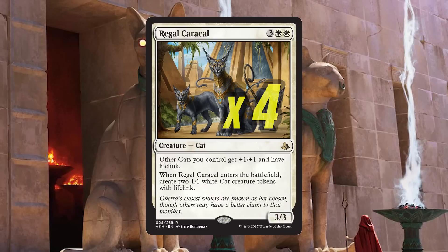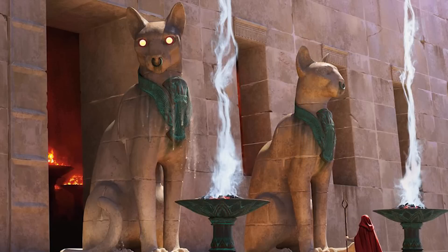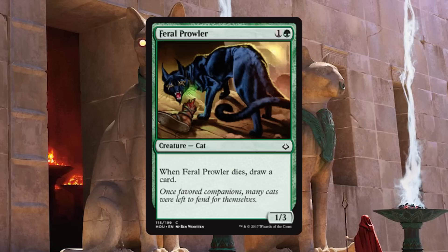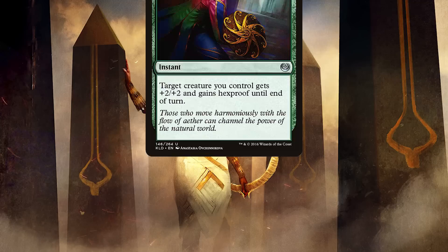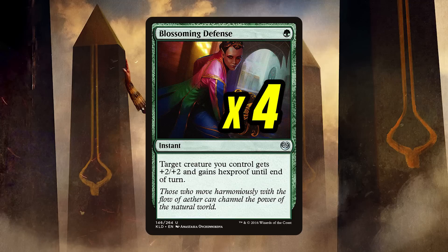If they don't deal with the Caracal early, it's game over. And that is it for the creatures, 26 in total. Feral Prowler could be taken out, but that card draw is highly needed in the deck where you're playing your entire hand as quickly as possible. So we have cats doing their cat stuff — what can we do to help them? Let's go to spells. Blossoming Defense is here to protect our cats and make sure Pride Sovereign and Regal Caracal stay on the board for more than one turn. It even gives them a slight buff, letting them trade with even higher-up creatures on the food chain. There is too much removal to count in Standard, and this helps keep our board active.